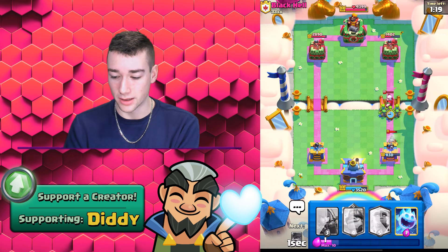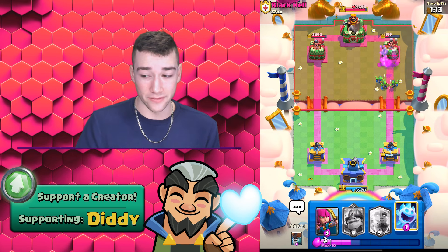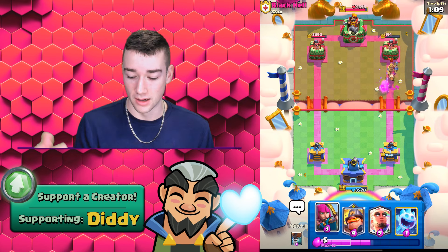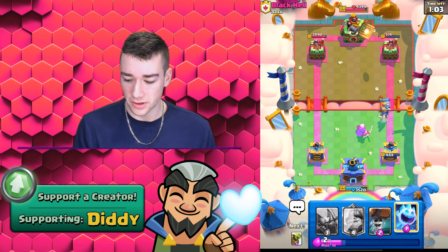Let's go ahead and Goblin Gang this. The Super Magic Archer does go down, the Bandit does a little bit of damage, but he's going to probably Log this. If not, that's a lot of damage. I think the deck seems like it could work. Let's go ahead and Super Magic Archer this — we're also going to be able to Ice Spirit this if we need to.